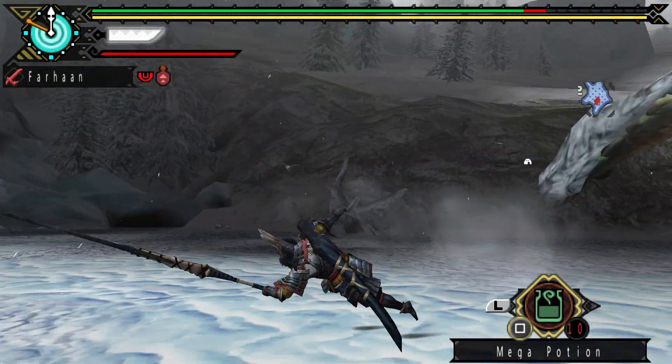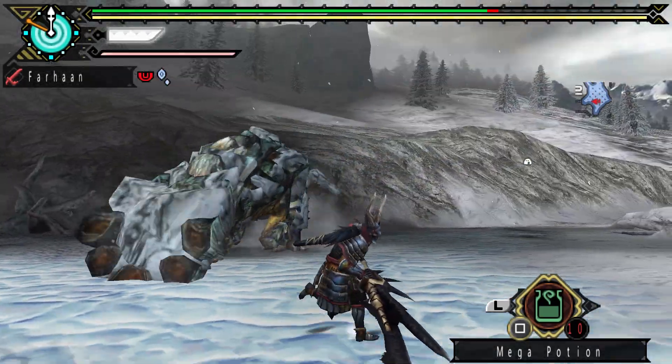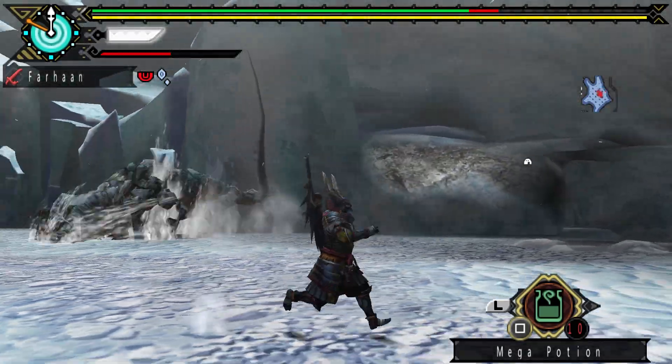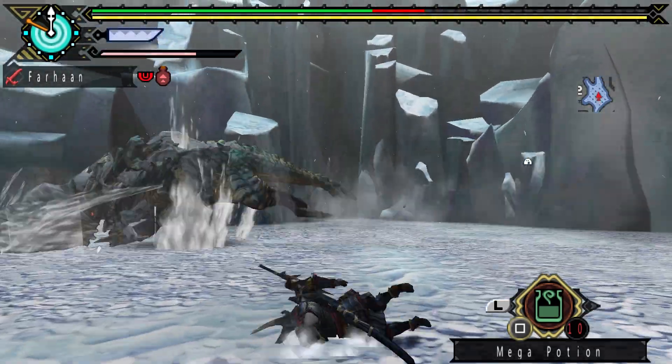He has a hip check and he can dig out ice chunks with his ridge and throw them at you. Jade can also charge like Barioth, but he has a different alternate charge that has him move around in unpredictable directions, where he will often try to curve around to catch you off guard.